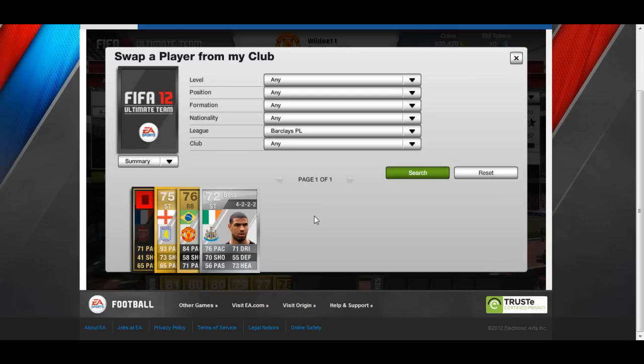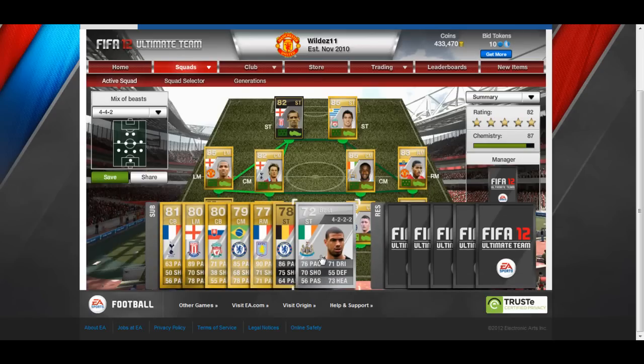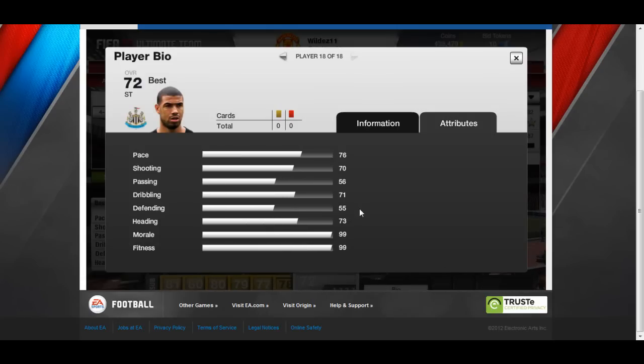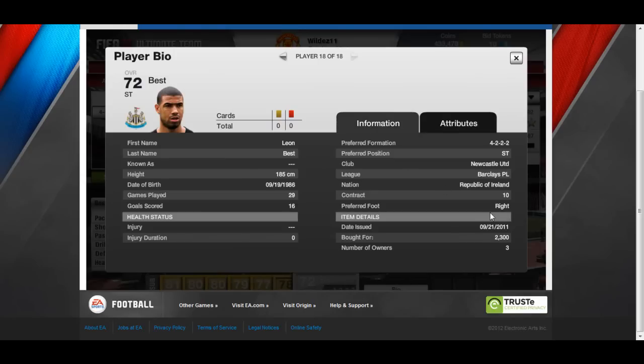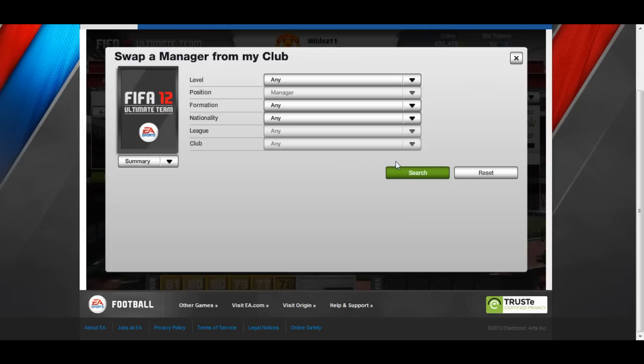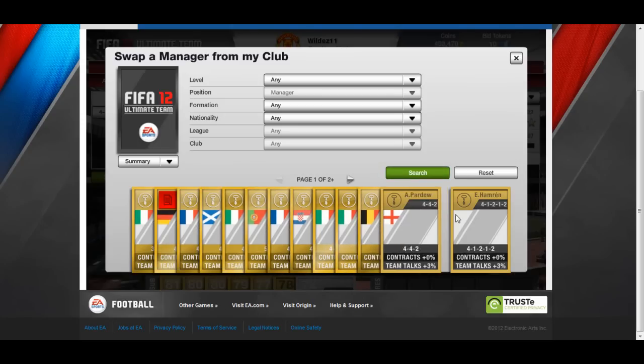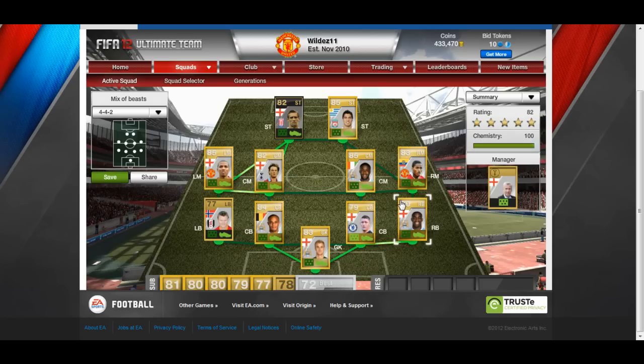The final sub is a silver Irish player - Leon Best. He's a complete super sub and the amount of games he's single-handedly won coming off the bench for 2.5k is just amazing. I definitely recommend purchasing him. The manager I've chosen to make it 100 chemistry is Alan Pardew, 4-4-2 formation. This team is 82 overall, 100 chemistry, 94k - I hope you all build it.